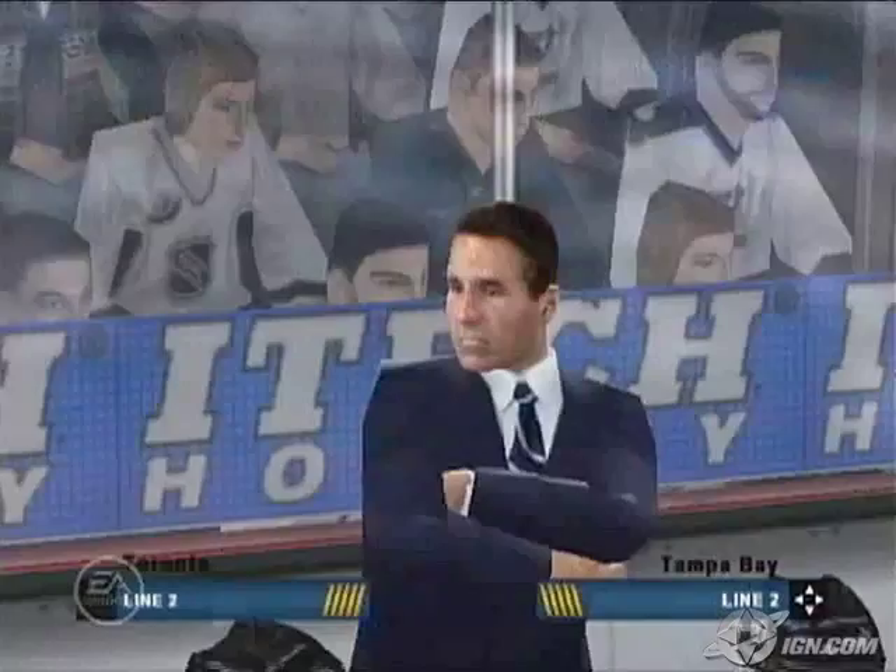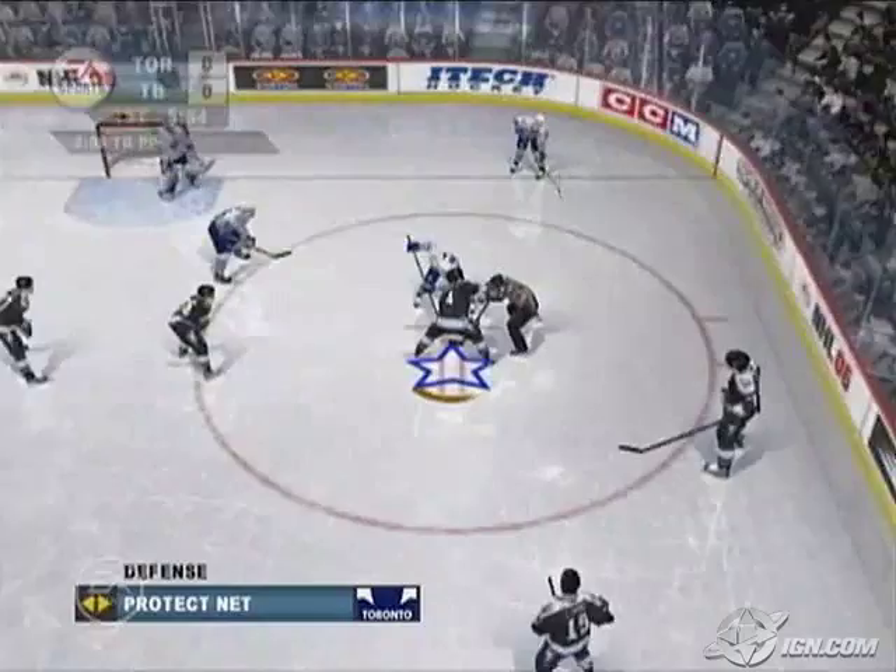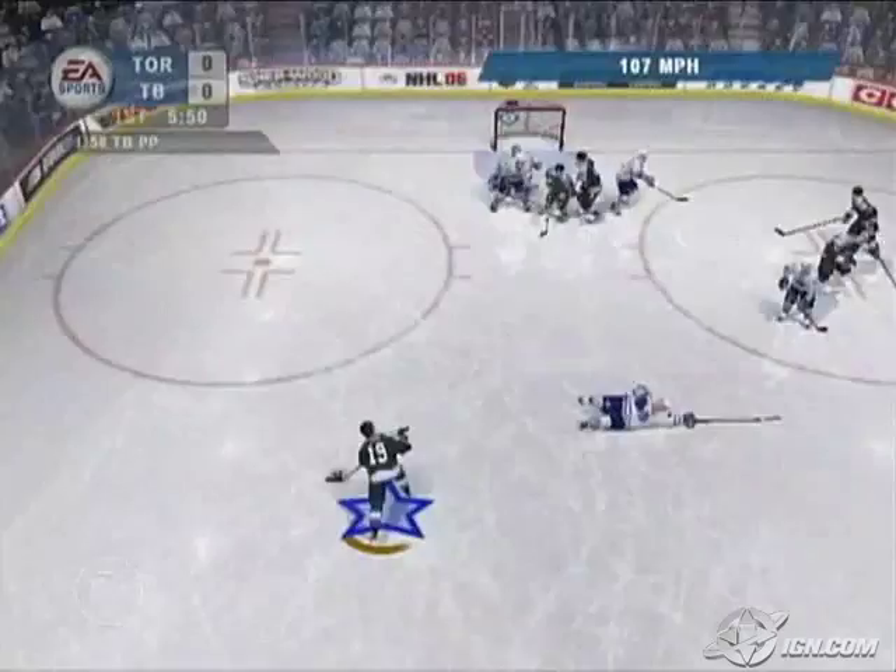On our Xbox version we have normal mapping on the jerseys and jersey tucks and some really cool things. As you play on the ice, if you're always in the offensive zone, you'll see that part of the ice build up with snow and the other part kind of stay clear. Players have real-time ice trails trailing behind them if you turn and stop. Those are some really cool things graphically, but the focus this year was gameplay right from the start.